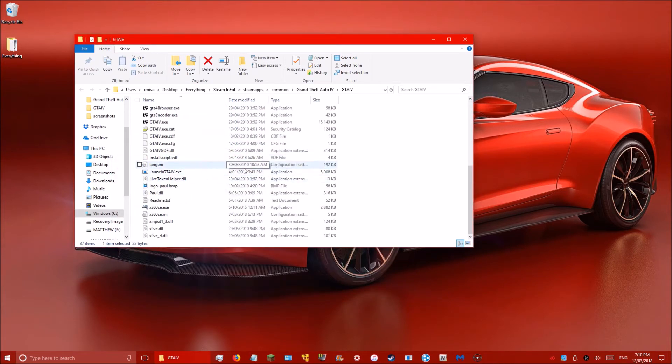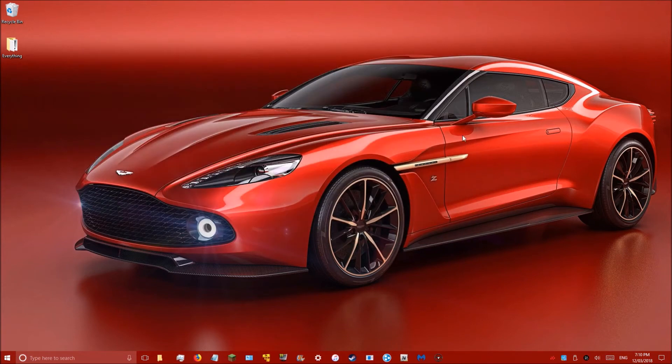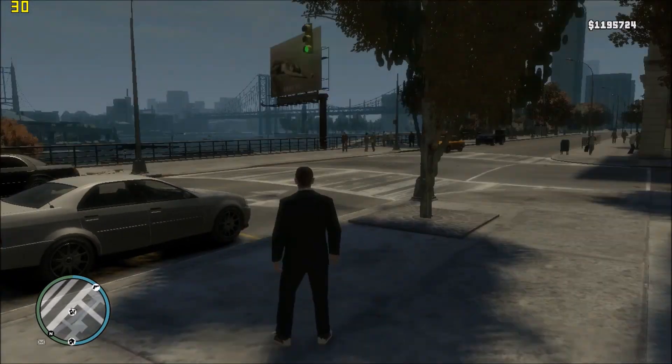After you've done that, we're finished. All you're going to do is launch the game, but you have to launch it from GTAIV.exe — I made a shortcut here so that's what I'm going to do. You don't have to run it as admin, you can just click on it. I'm going to click on it now and skip to the game to show you.